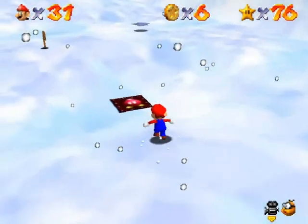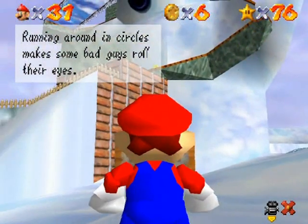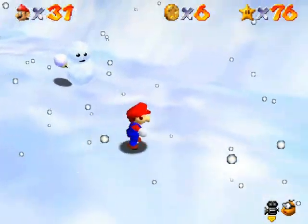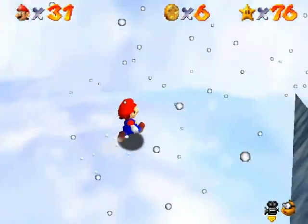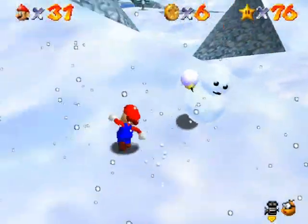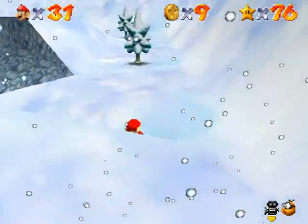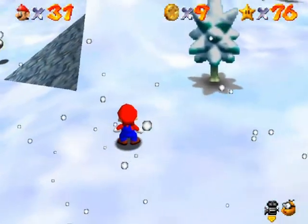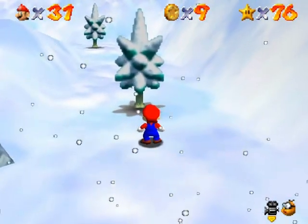Oh, I forgot to activate this cannon — that would be nice. Did I ever read this sign? No wait, I did read that sign. Just another copy-paste of signs. These are Mr. Blizzards, and if you run around Mr. Blizzards they will die and spit out three coins, just like that. So two enemies are weak to running around like that.